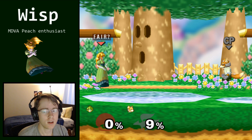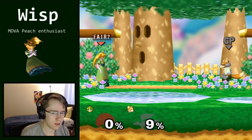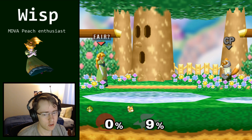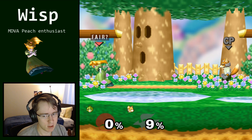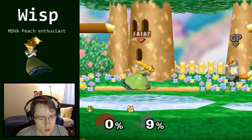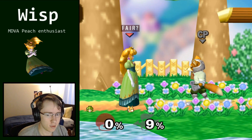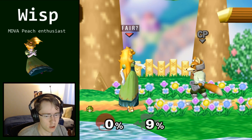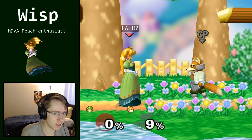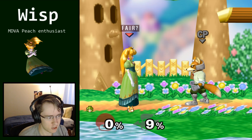Let's talk about: I Faired and Fox did not take the bait. What do I do now? It's very important when you Fair that you don't always do the beginner Peach player classic, which is Fair into down smash. If you do undershot Fair into down smash, that can be a mix-up — if Fox tries to up smash to punish your landing, the down smash will connect. But most Foxes won't do that. They'll do a full hop drill, a short hop drill, a short hop nair shine, running shine — anything except getting caught by panic down smash.